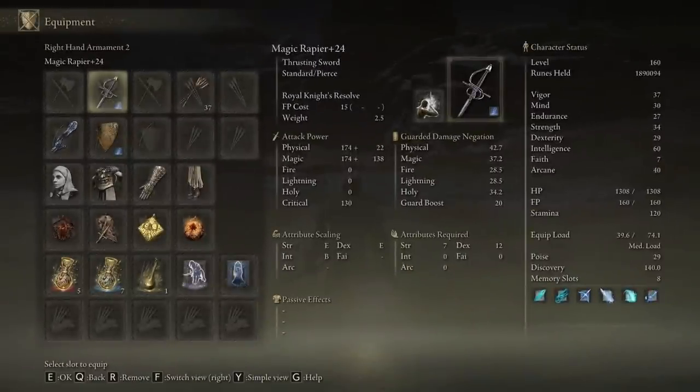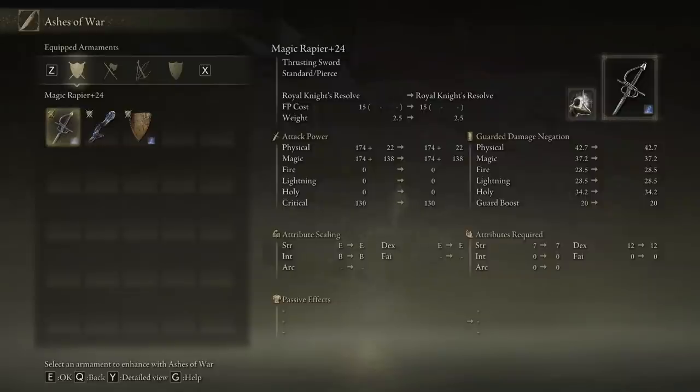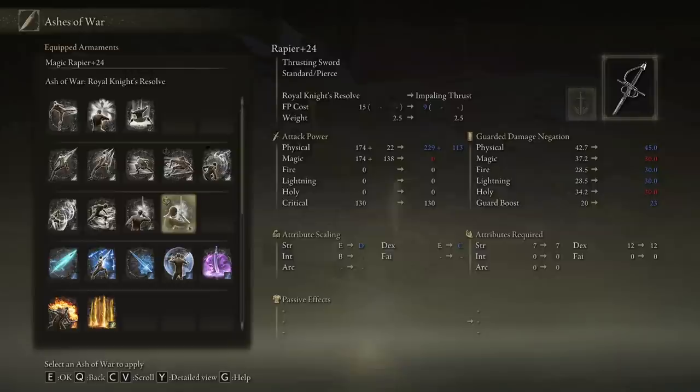You can purchase this from the Maiden Husks right as soon as you get access to the Roundtable Stronghold for a mere thousand runes. Not only does it have a massive increase to crit bonus damage, it can also have an Ash of War attached to it.